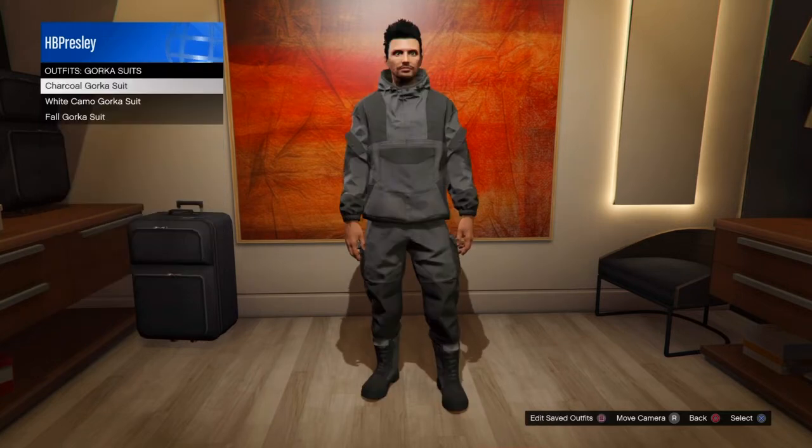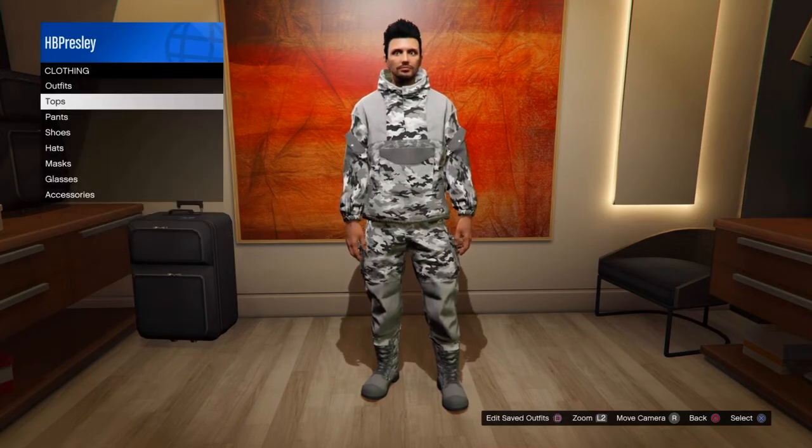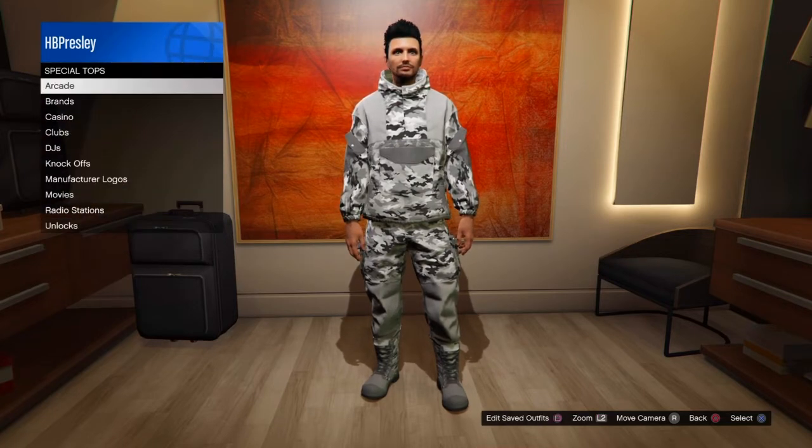What you want to do is go over to Goku suits and go ahead and equip this white camo Goku suit. The next thing you want to do is go over to tops, then go over to special tops.